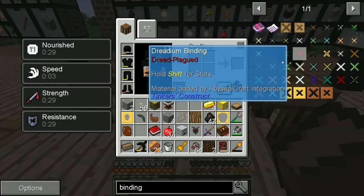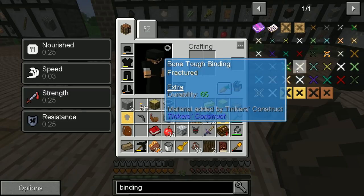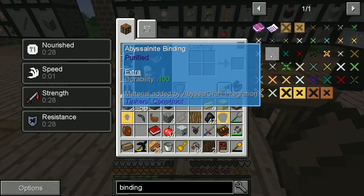So we could use stone, stone, stone for all of these — or you can mix and match, and they have different abilities and stuff. Fractured, holy, spiky, coralium-plagued.